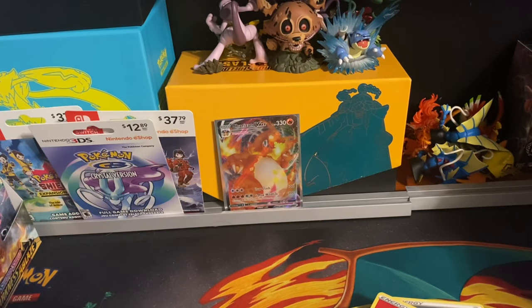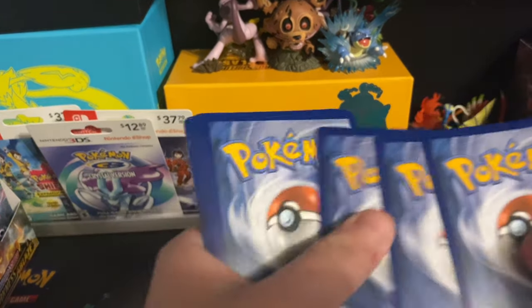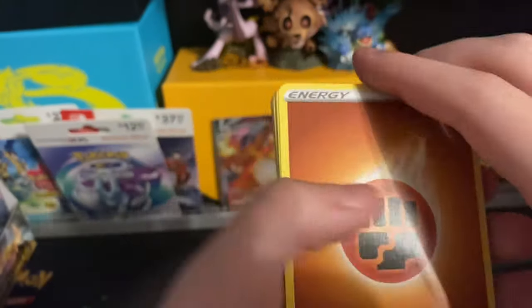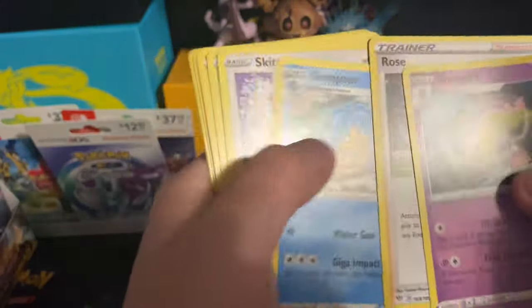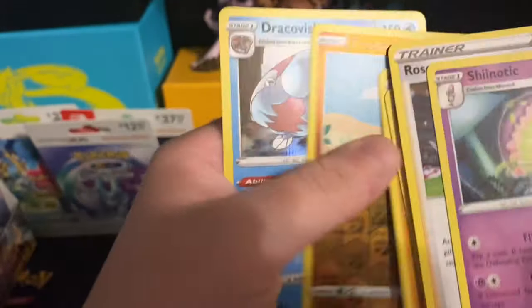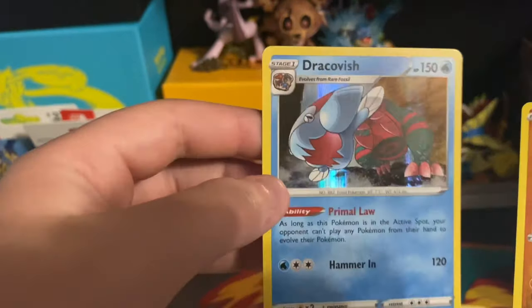That was a lot of work though — booster packs spent. It's a really expensive card. As of the time we're recording this video, it's pretty expensive. Congratulations — we've both got Zards now! Grass-type energy, Shiinotic, Rose, Simipour, Skitty, Pansage, Garlic, Vanillite, Trapinch — reverse holo of Trapinch, and a holo Dracovish. I definitely can't complain at this point.